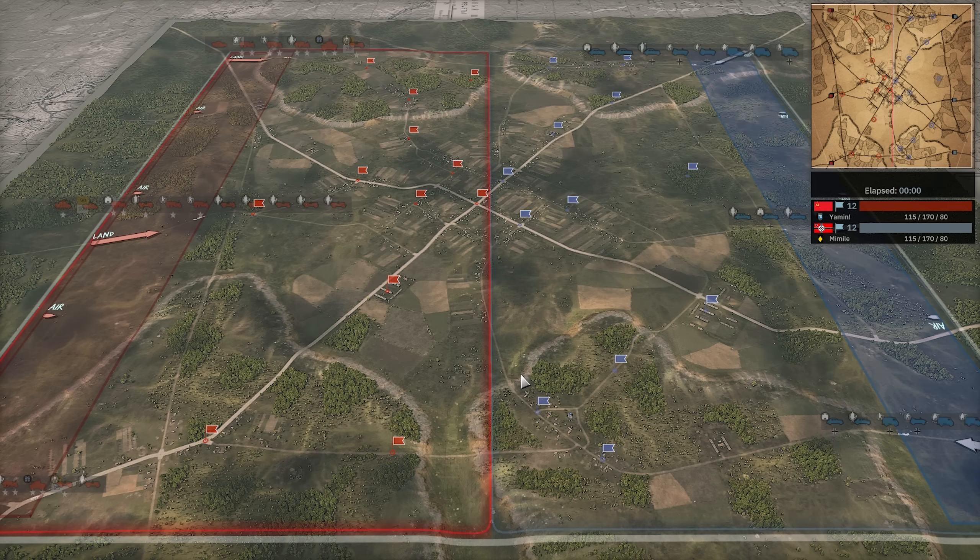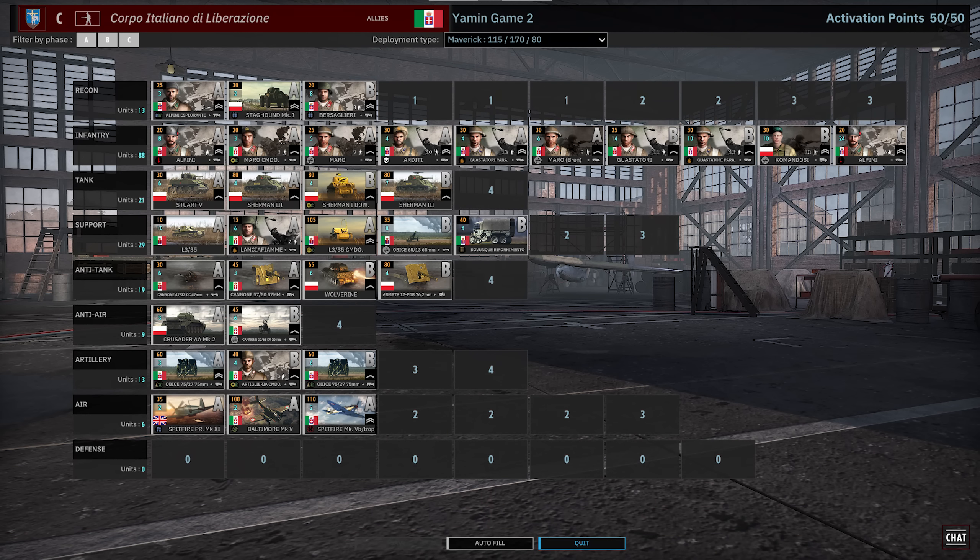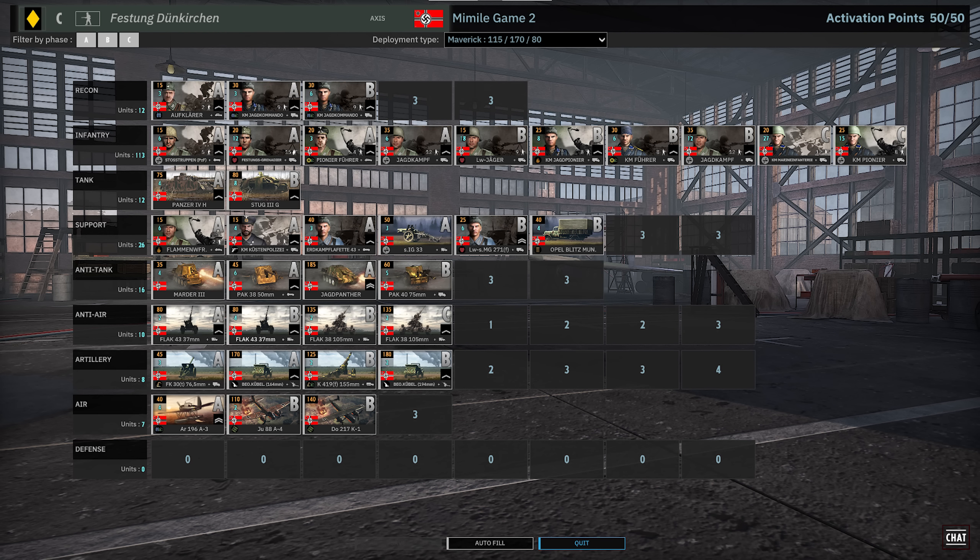Today they are playing on Halas Haiya. On our left in the red team, playing on the allied side, we have Yamin using Corpo Italiano de Liberazione with the Maverick Deployment Type. On our right in the blue team, we have Mimil playing on the axis side with Festung Dunkerchen with the Maverick Deployment Type.